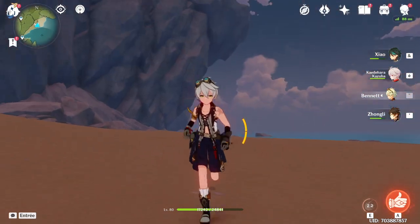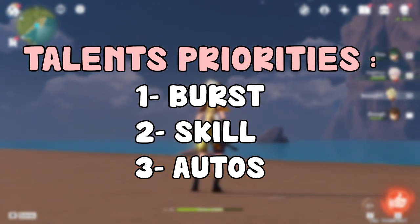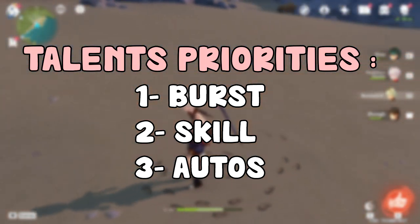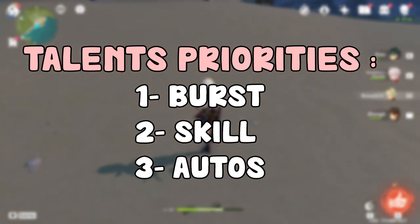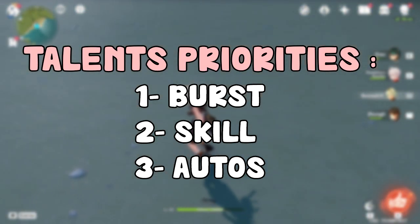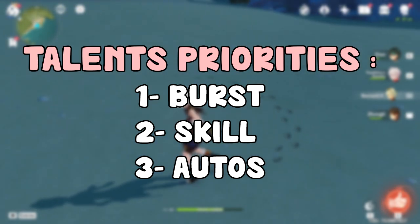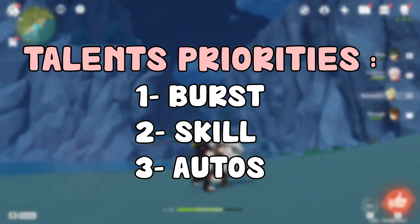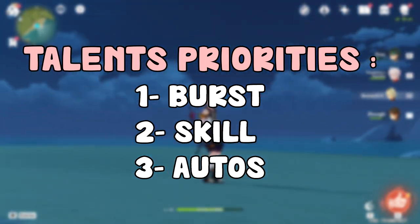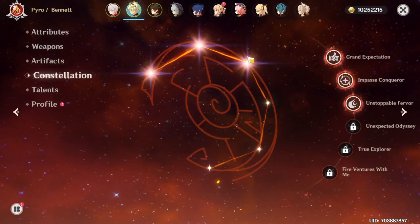For talent priorities, definitely upgrade his elemental burst first — it's his main talent and you want it at maximum level. You can even crown it; it's worth it since you'll use Bennett on any team. Next, you might upgrade his elemental skill to around level six or eight for some extra damage, but it's not critical. Auto attacks are completely unimportant — you'll probably never auto attack with Bennett, so don't bother upgrading them.